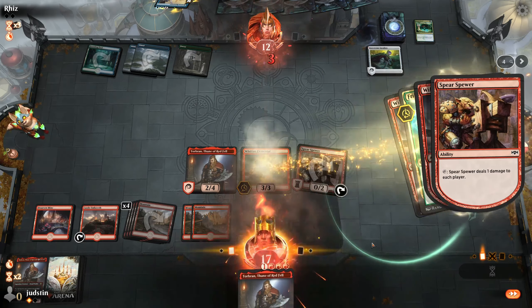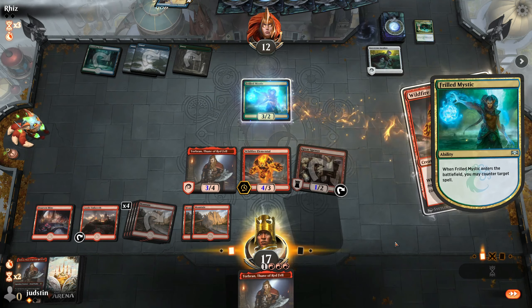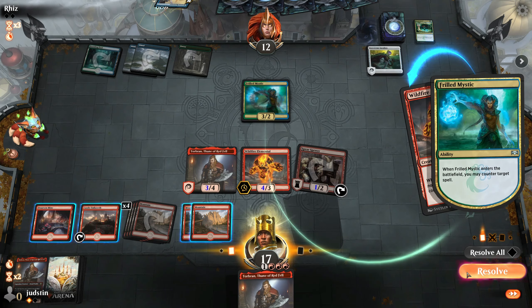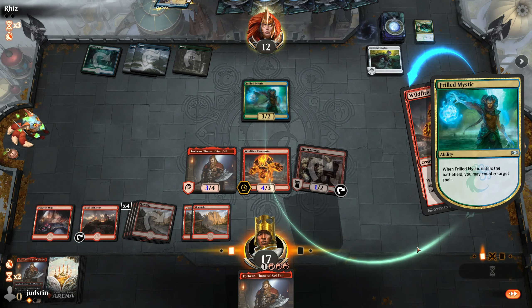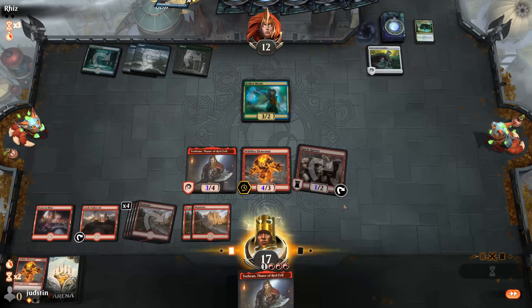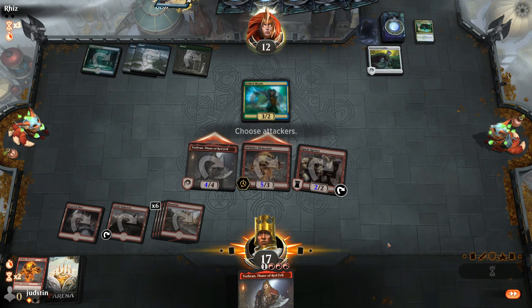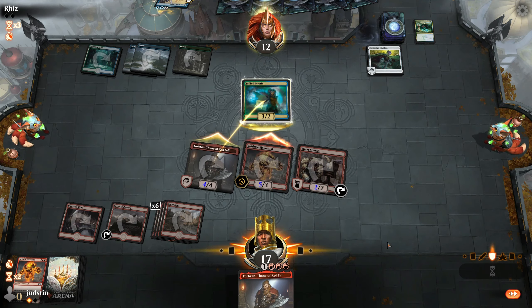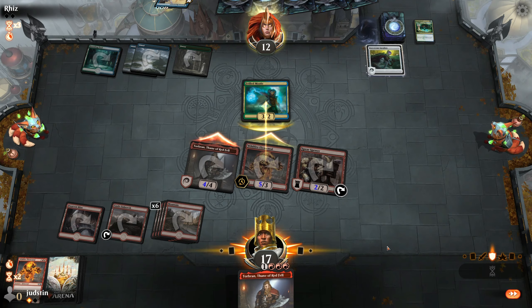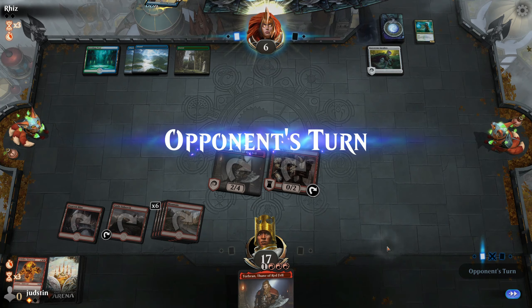This extra Wildfire is going to get Frilled Mystic. We buff what we have. He just doesn't realize the Sorcerer's Spyglass doesn't do anything for Torbran here — that's kind of what loses him the game.